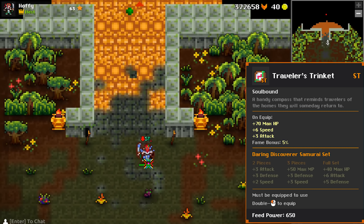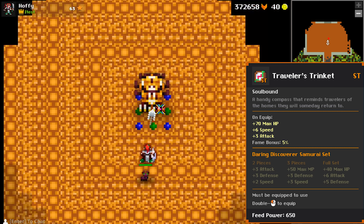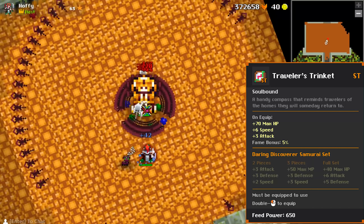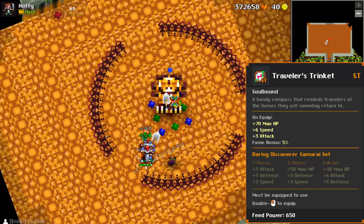Now this isn't a big deal with the full set on because you do have 75 speed with the total set, so it only knocks you down to the original 55 of the samurai, but still that is a massive hit for anyone using this armor. For the ring, we have the Traveler's Trinket. It gives 70 HP, 6 speed, and 3 attack. This ring isn't all that bad for the stats it gives — it wouldn't be a bad PPE item before you get something like an XHP, but other than that the stats are nothing crazy, so kind of like the Rusty Cuffs and all the other weird ST rings, it's not the best without the set.